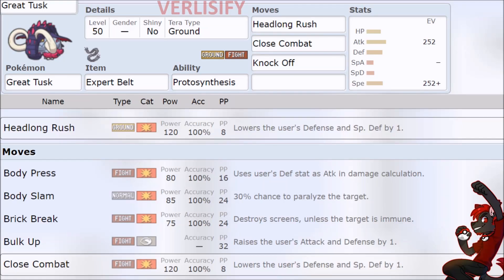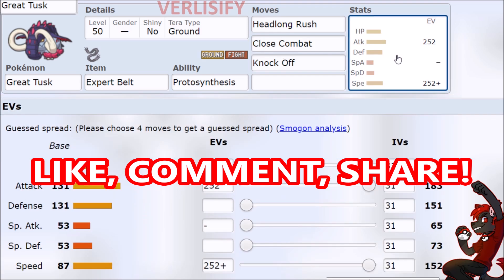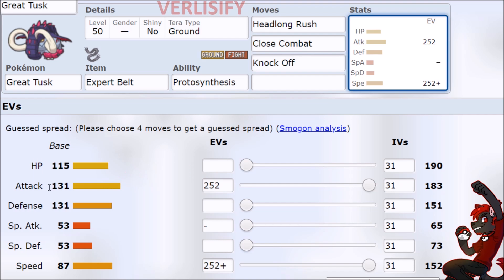This is your guide to using Paradox Donphan in Pokémon Scarlet and Violet. Starting off with Great Tusk, which has insane stats: 115 HP, 131 Attack, 131 Defense. We just have a natural 115-131 Pokémon that does crazy damage and has a good enough speed.